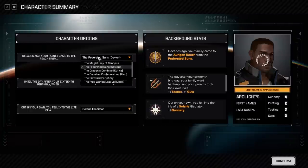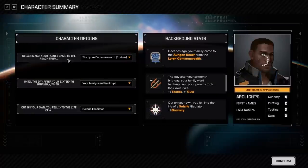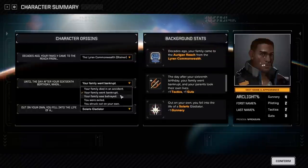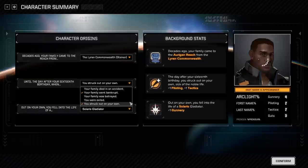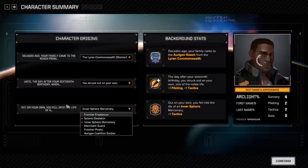Depending on where you started from, you would get certain items. So if you came from the Capellan Confederation, you started off with some stealth gear — extra components that would show up in your mech bay when you first started. Currently that is not in this version; it will be in future versions. So I'm going to do something really boring here — Family Came to the Reach from House Steiner, born in Steiner, and after my 16th birthday I became an inner sphere mercenary since we're in Steiner space.